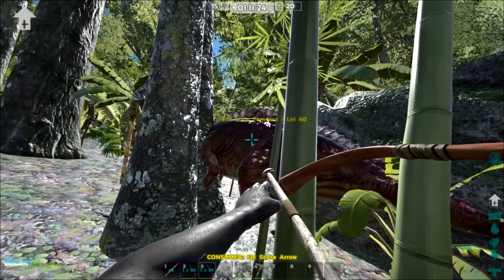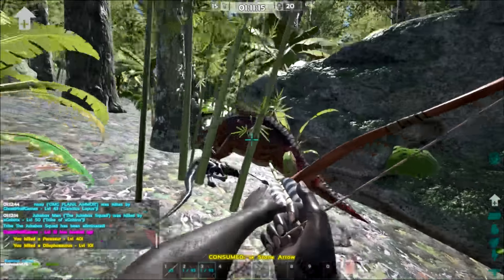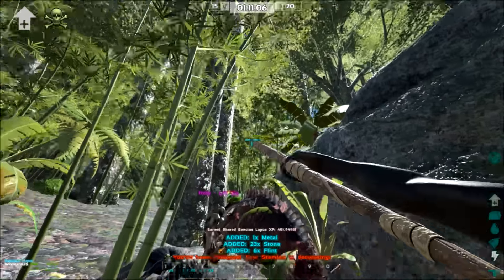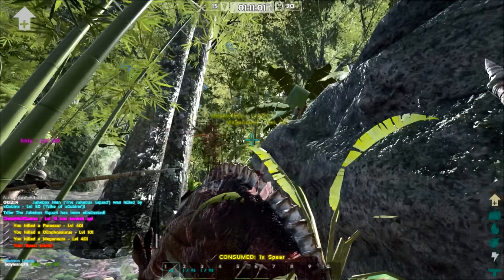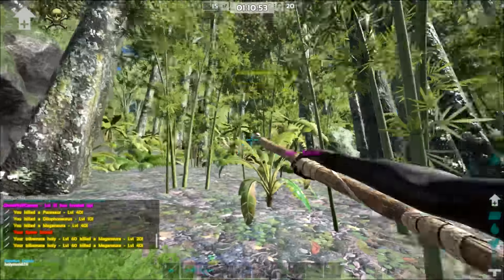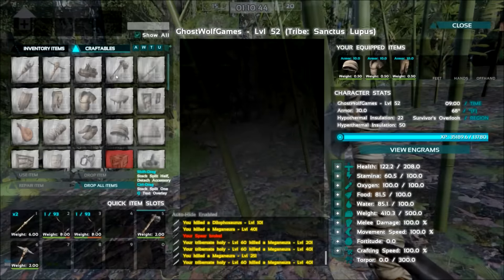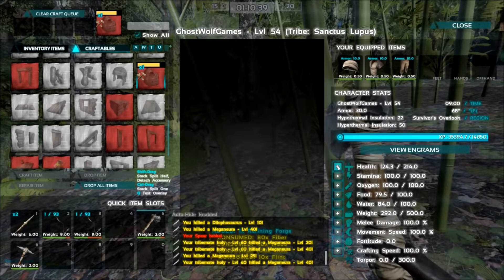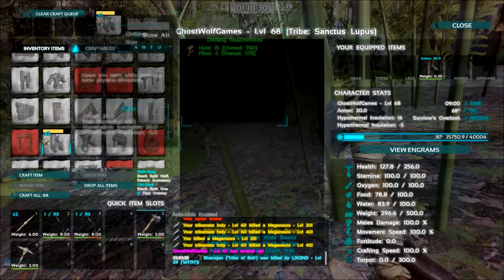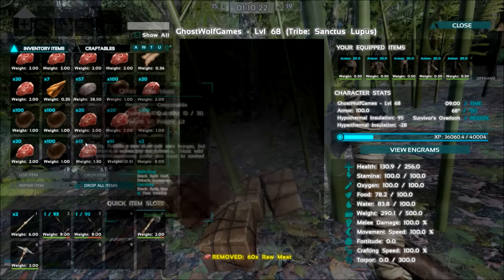Oh, this is a tanky Parasaur — that is a whole 40. We should just do this. Got some hide here if you want to chop up this guy. I'll get us our chitin too. Just a few of those to get rid of that stone weight, get rid of a lot of this meat.